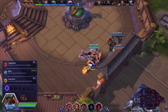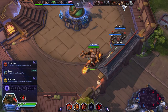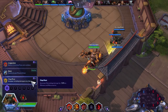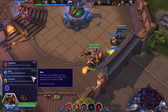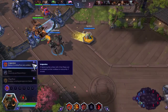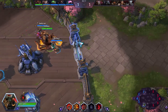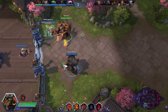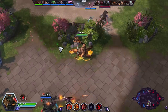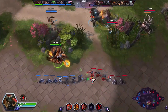Okay, so Hanamura Temple — we are not going to take Block because of this hero matchup. Instead we're going to take Invigoration, because this reduces the cooldown and mana cost of our Q as long as it hits somebody. We really want to make sure we're hitting people with it.